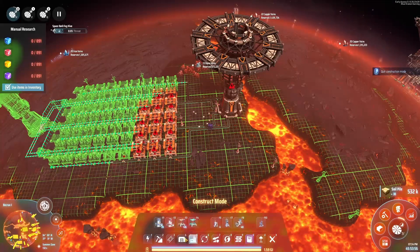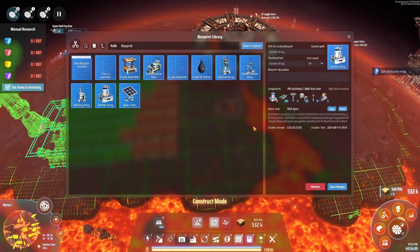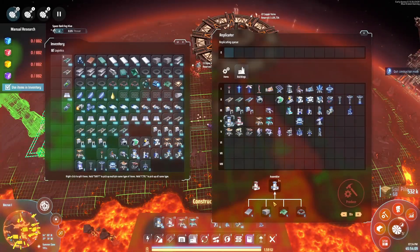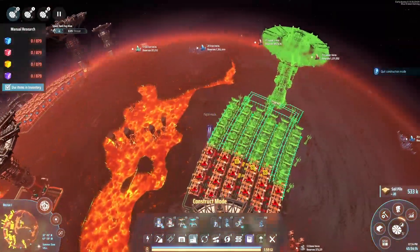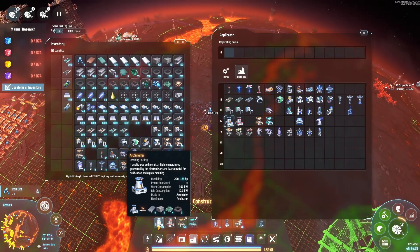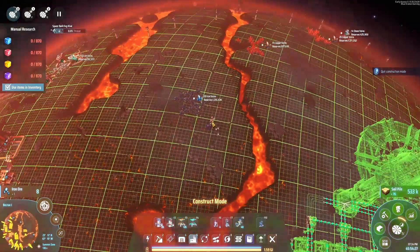Can I produce two? No, because I'm missing iron. Well, that shouldn't be too hard — the iron vein's over there. We'll just grab some of these temporarily. Let's mine these. There's one, and there's two. Now we can get that blueprint down as well.